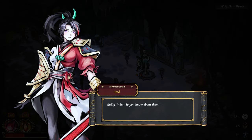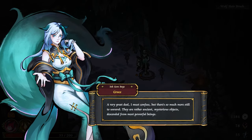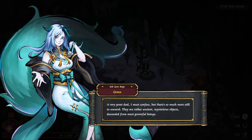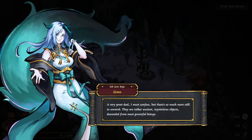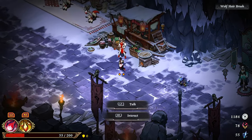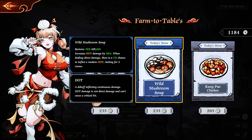What's this? 'Guilty — what do you know? A very great deal, I must confess, but there's so much more still to unravel.' All right. I really need to buy heal. 60 HP, 60 HP — increase dot damage.